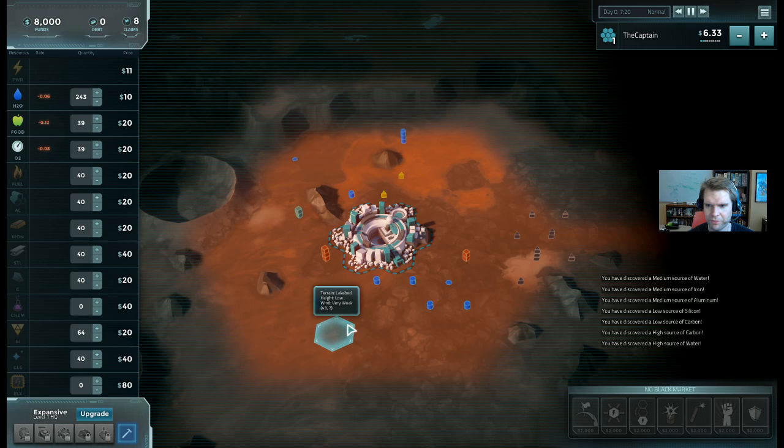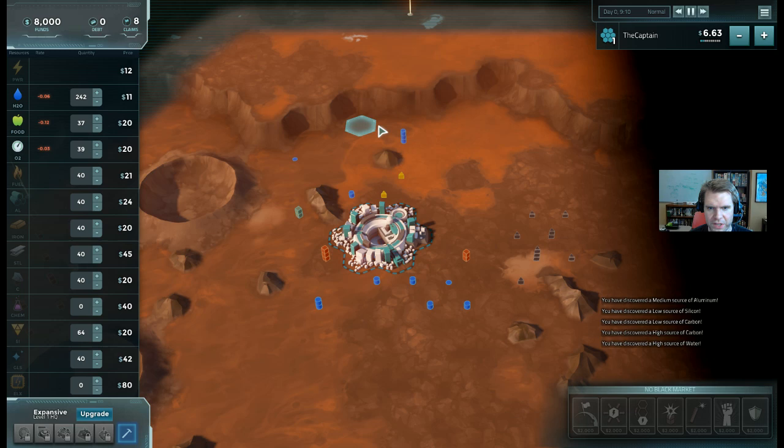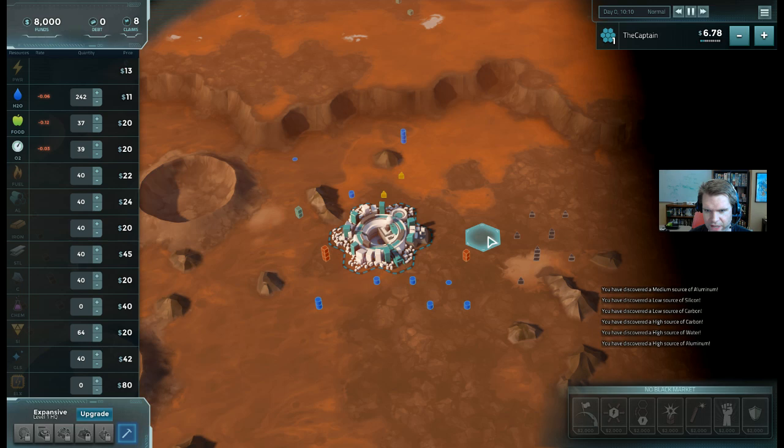Here's my headquarters, and you see the fog of war slowly being revealed. I see I have a bunch of resources around me. Now the core of the game is the claims, which are up here. You see I have eight claims. With each claim, I can basically claim one of these hexes - you see there's a hexagon map here that covers the map. Each resource is in the middle of one of the hexes. So right now I have eight claims, so I can claim eight plots of land.